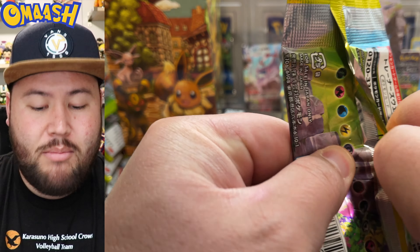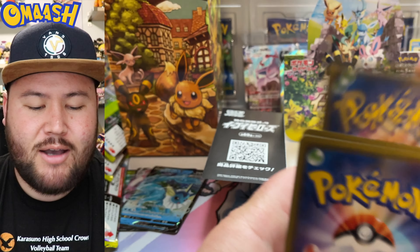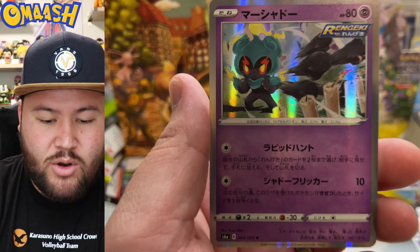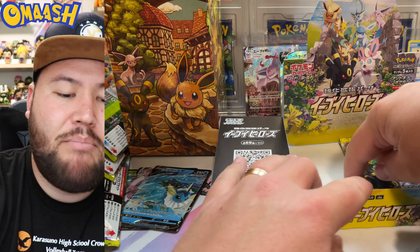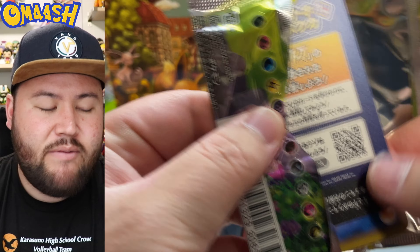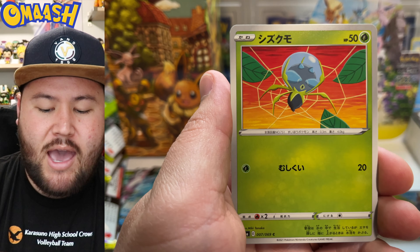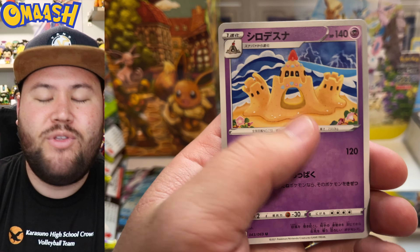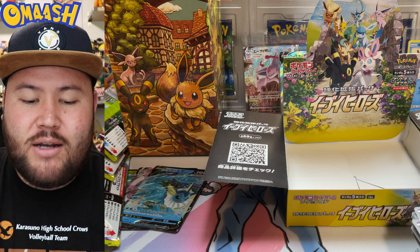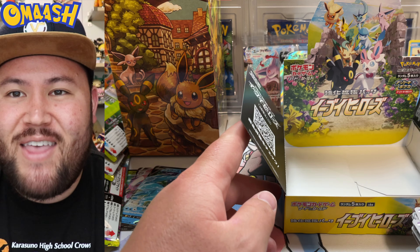I do like Flareon quite a bit. And this looks solid, guys — very nice centering. Everything's probably perfect. That's going back here with the Espeon. We get three packs left. Let's see if we get super lucky — because I think that might have been the hit of the box. Normal hollow Marshadow. Last pack right here, guys. We did open the Eevee box and it came with two boxes, so we might need to open all the boxes. No last pack magic. So kind of a dud box — two VMAXs and the full art.